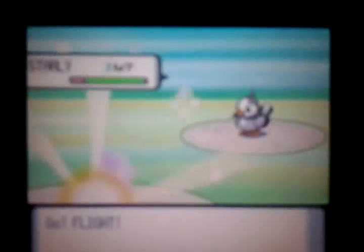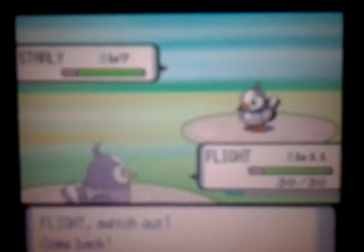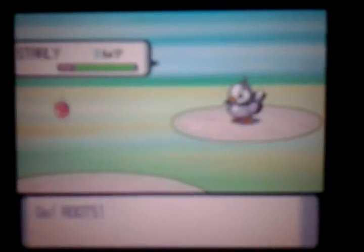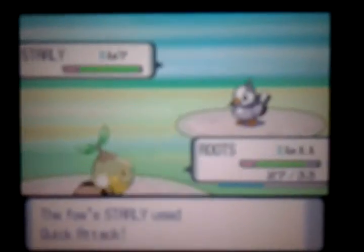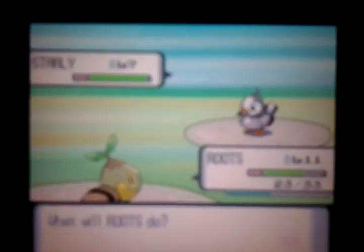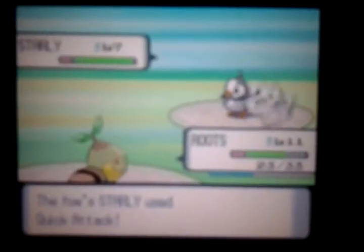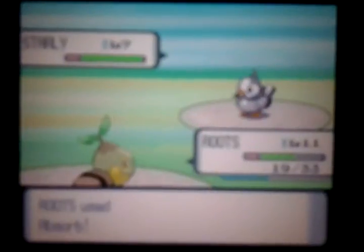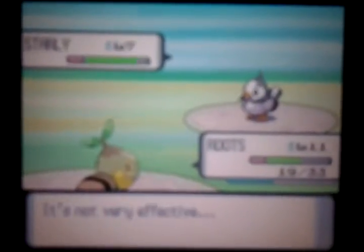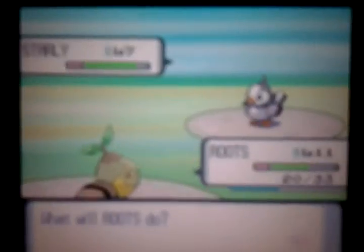Pokemon Trainer Barry sent out Starly - only level seven compared to our level 11 Flight. I'm going to send out Roots so he can get some training in this battle. When Barry switches to Chimchar, I'll switch back to Flight. Roots uses Absorb since we'll get healed by that. His Starly uses Quick Attack and only does four damage. Which is absorbed - not very effective, but we still got HP back. Let's go with Tackle this time.